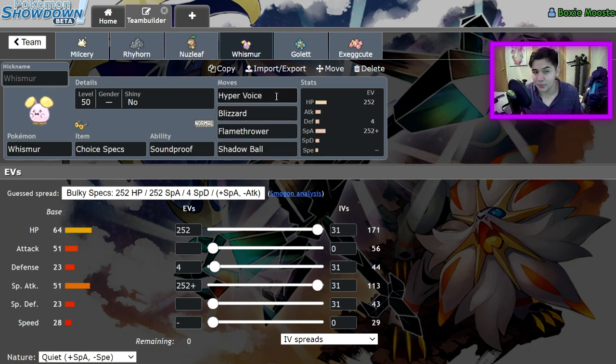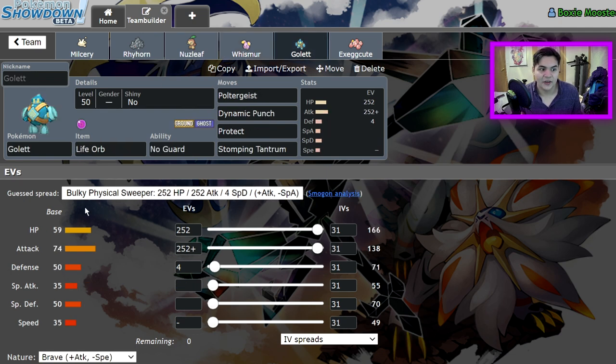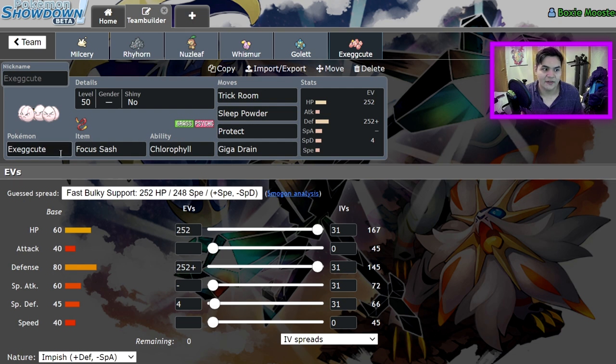We have Choice Specs Whismur, which I just found out doesn't get Boom Burst, which is disappointing because that could have actually been really decent. We have a Life Orb Golurk with No Guard, Poltergeist, Dynamic Punch, Protect, Stomping Tantrum, zero Speed, max HP, max Attack, four Defense. And we have a Focus Sash Exeggutor with Chlorophyll, Trick Room, Sleep Powder, Protect, Giga Drain, max HP, max Defense, four Special Defense.